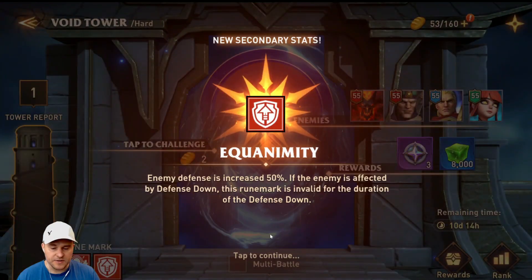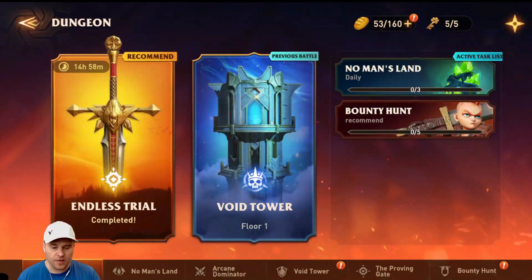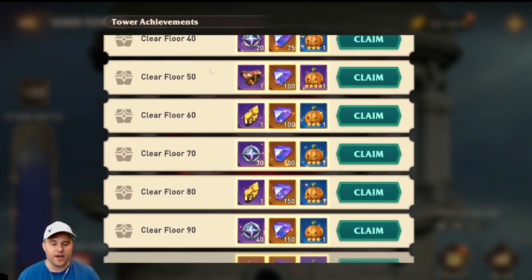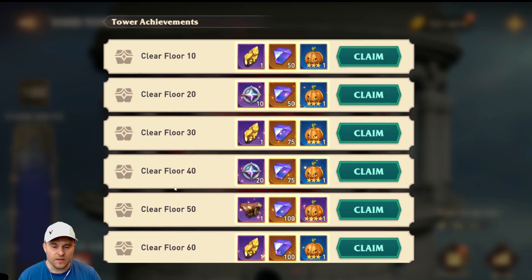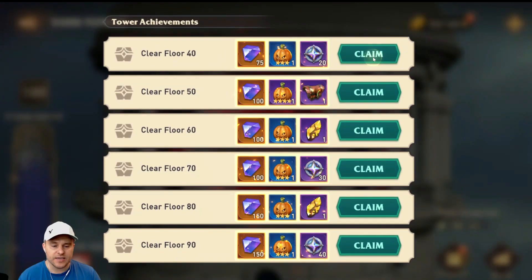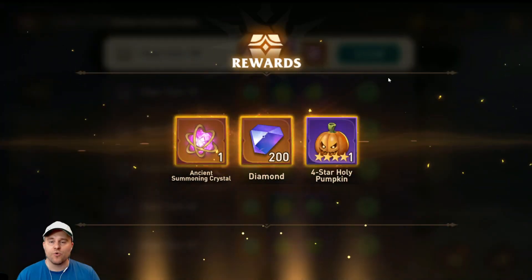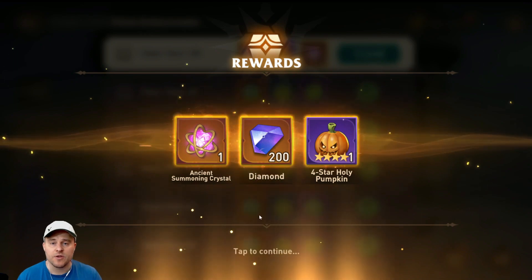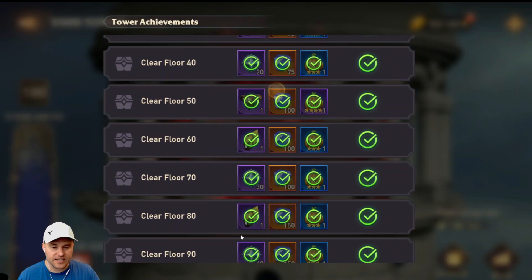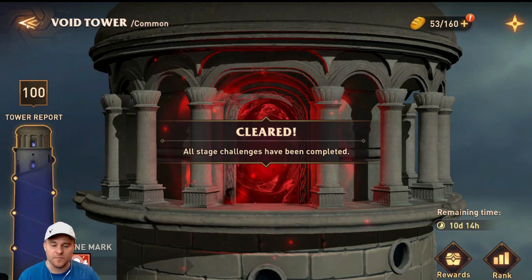I haven't tried hard Void Tower yet — I probably need to start. I've got 10 days left and I'm making it through. Let's go back and claim all of the rewards. We got a giant wall of rewards just from completing Void Tower. My team was Brand, Nathalia, Zatlux, and Lunar Mel for the AoE taunt. Lunar Mel is fantastic — she works really well on the last few floors to lock out the enemy's ultimates. All rewards claimed — Common Void Tower is clear.